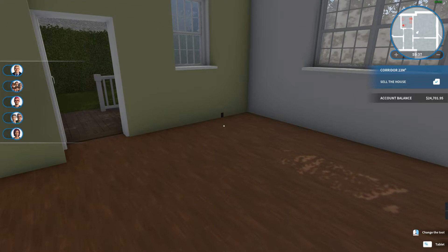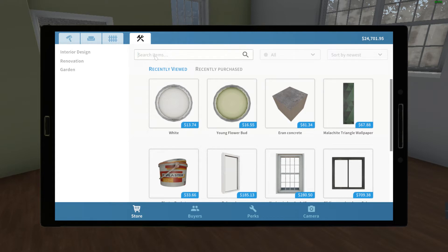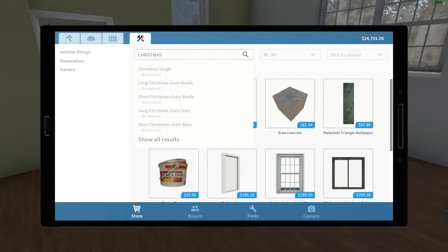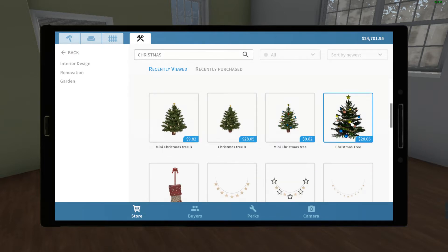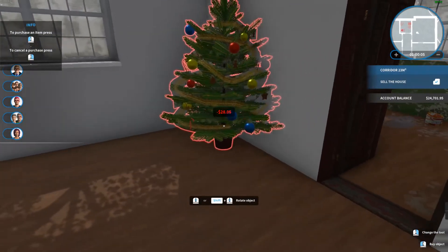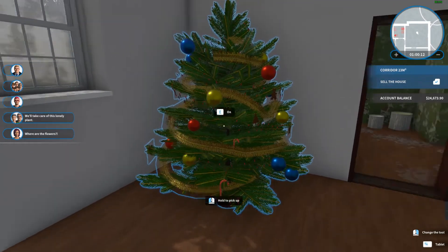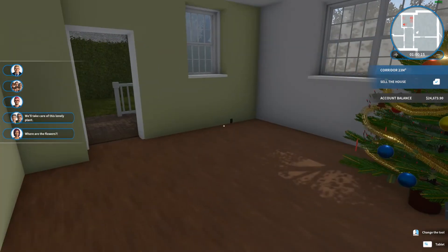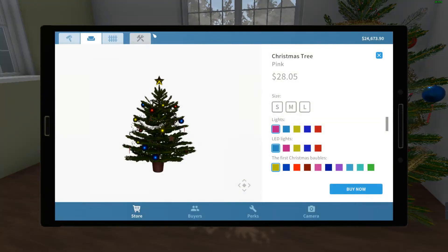We're going to do Christmas - I know it's not really Christmas, but you can kind of say it's like a winter celebration. Let's get a Christmas tree, medium lights. Buy now! Question is where to put it - in the corner maybe. There we go. Turn on the lights - whoa, they're well bright! Maybe turn them off for now. I kind of need a fireplace really, don't I?